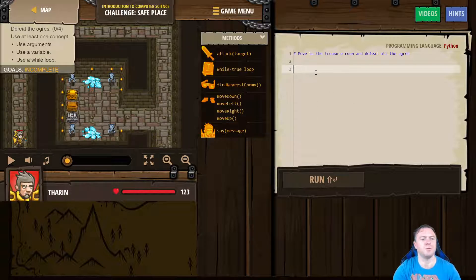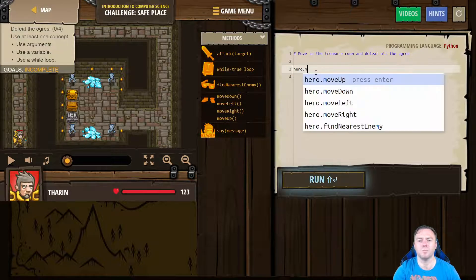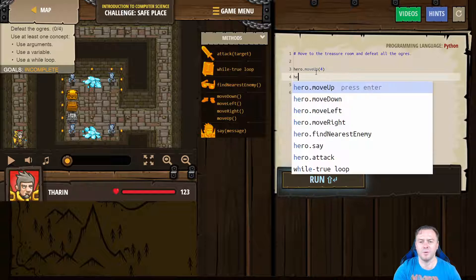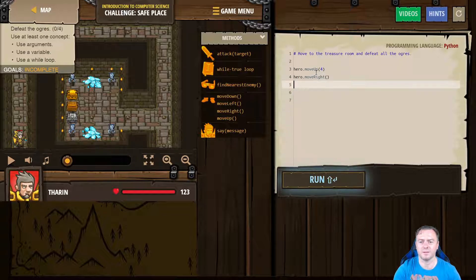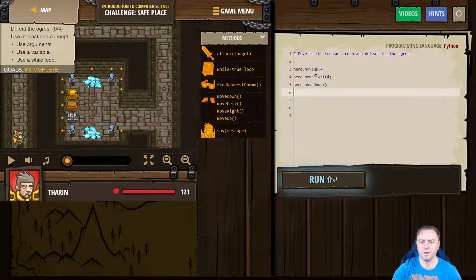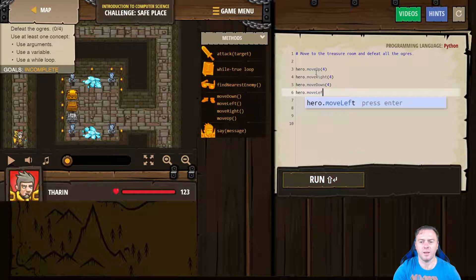Here we go. First of all, we're going to move up, so we're going to go hero.moveUp, and we're going to go four up. Then we want to go hero.moveRight — we want that four times. Then we want to go hero.moveDown — we want that four times. And then hero.moveLeft.